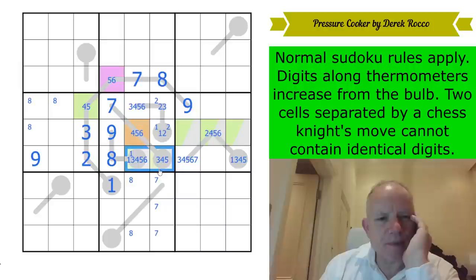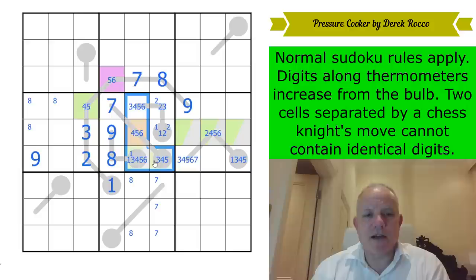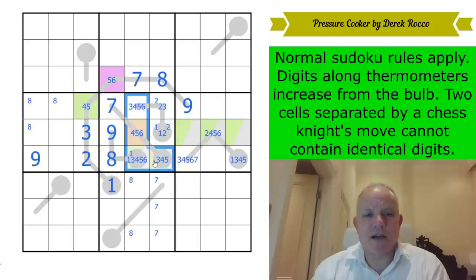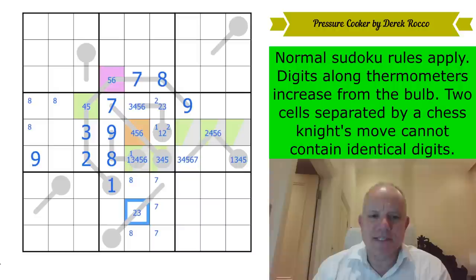Where are green, purple, and orange — four, five, and six — in this central box? They're all confined to those cells in that L-shaped tetromino. The exciting thing about that is they all see this cell here: that one by Knight's move, and these three by just verticality. That means this can't be four, five, or six. It can't be one or eight or seven, and it can't be nine because of its position on the thermo. In theory it's two or three, but it can't be two because what would you put there? It's got to be three. That is magnificent. And that's a two.